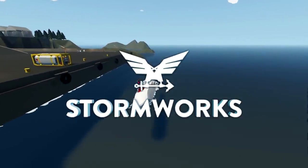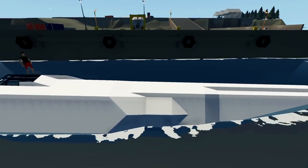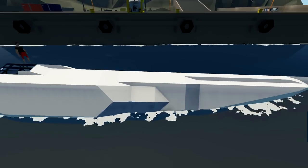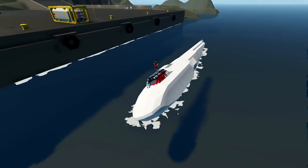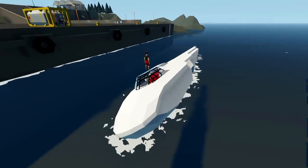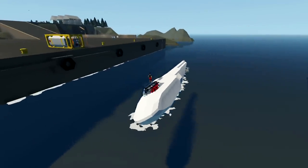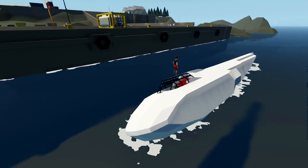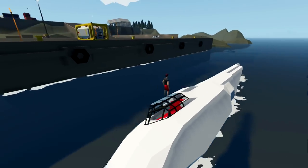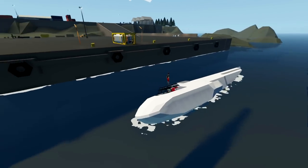Alrighty, hello guys — back to another Stormworks Search and Destroy video. Today we are actually building a water plane, or a sea plane, as you guys can see. We actually ended up building the full fuselage last time. Now it is floating, but not precisely like how we want it, because we don't have any wings yet, we don't have any pontoons yet, and the whole thing isn't done, so that's why we are on our side. But today what I figured we'd do is actually go ahead and build up from here, build the start of the wings, and maybe even implement the engines.